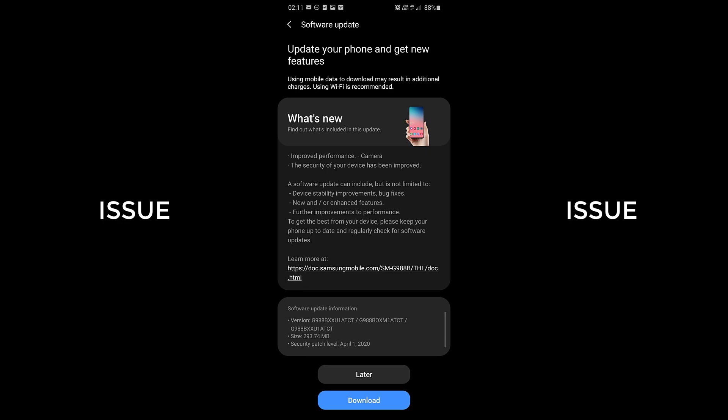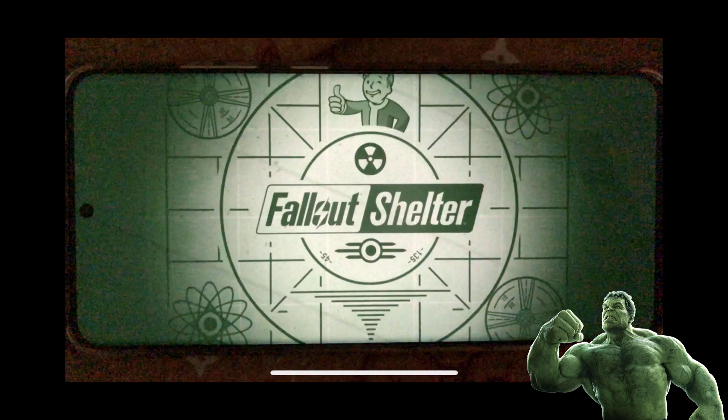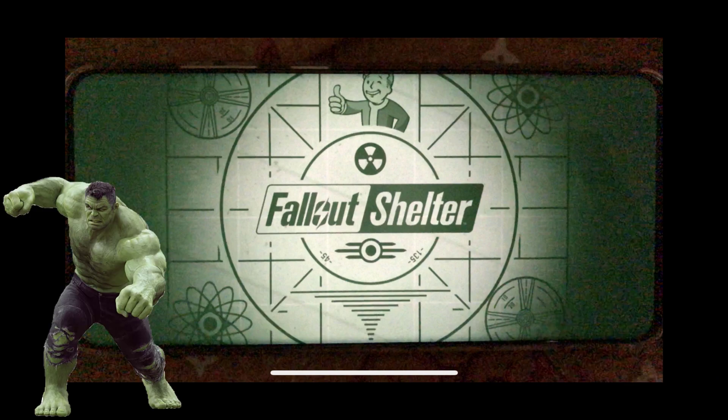For those who did the April 1st update that was supposed to improve the camera performance, apparently it also included another problem which some of you guys have probably seen around. The problem is called the Hawks Green Color, or just to put it simply, the yellow tint or the green tint that appears when using most apps, and occurs very often, especially when the battery level reaches around 70%, or at low battery state.